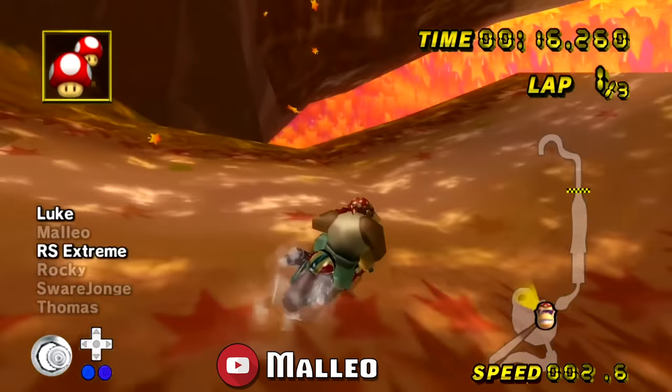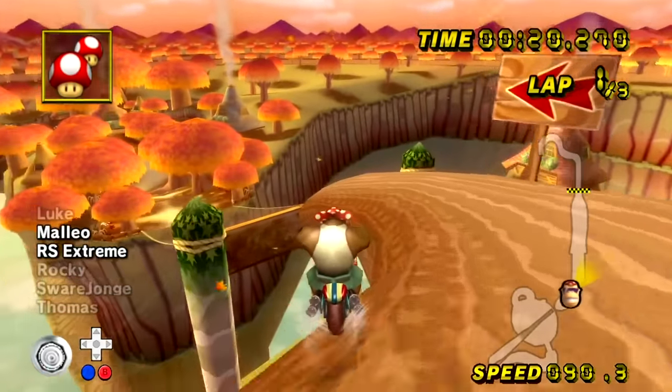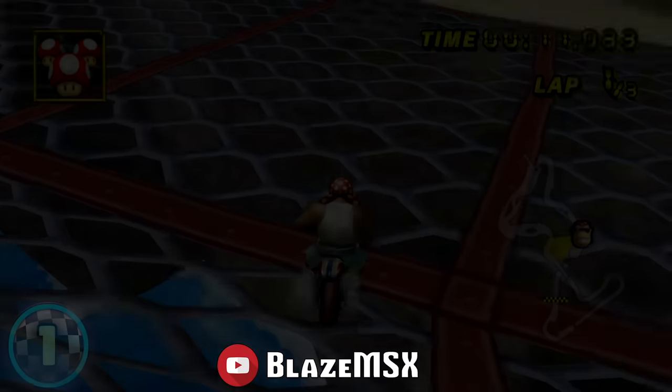Alright, and without further ado, number one: the Koopa Cape Ultra Shortcut, discovered yet again by Blaze MSX in 2019. And let's take a second to enjoy this one.